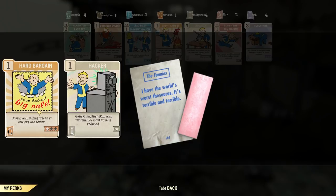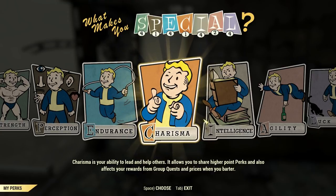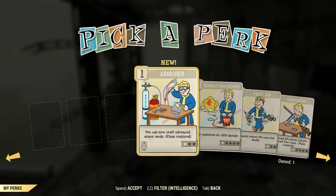Hard Bargain — buying and selling prices are better at vendors. Less fun but useful. New unlock skill — I've got to make sure I get my unlock skill up.